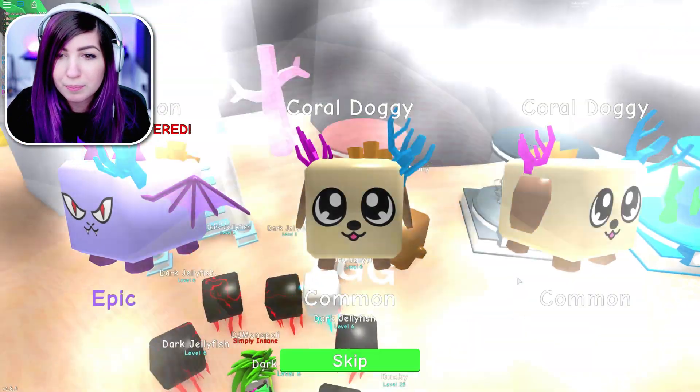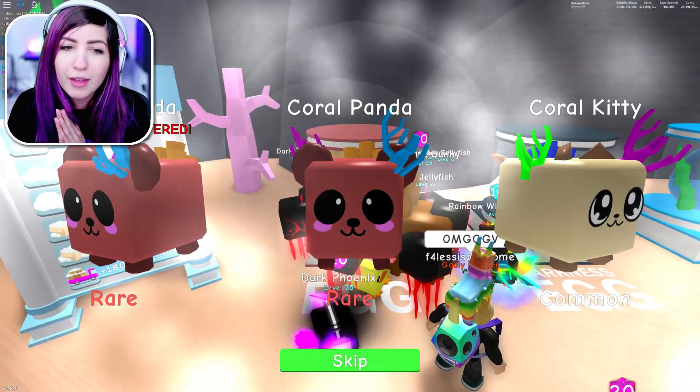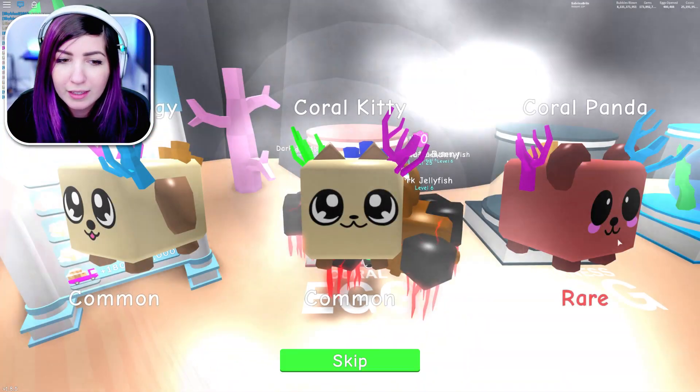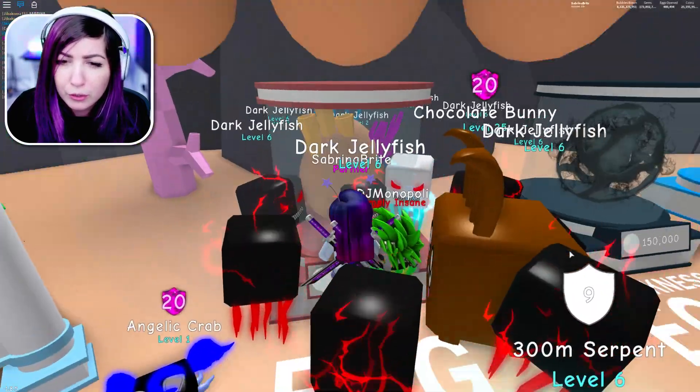We got a Coral Demon - it's an epic. Can we get all of them? We got a Coral Panda. So now we just have one more epic left and then, I believe, two legendaries.